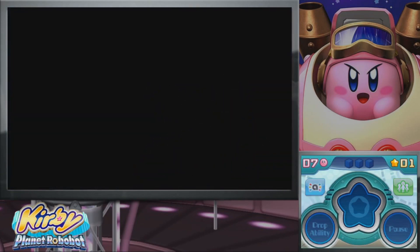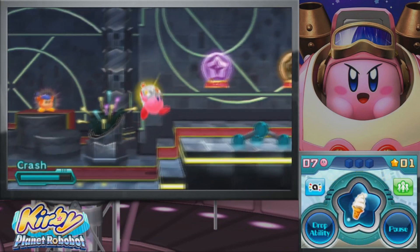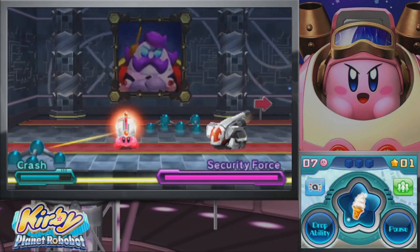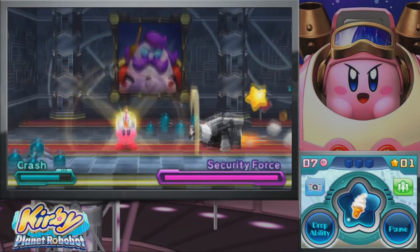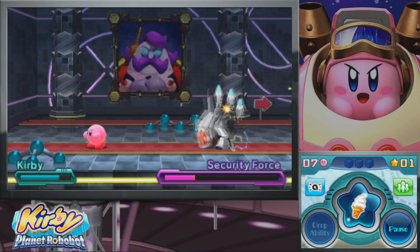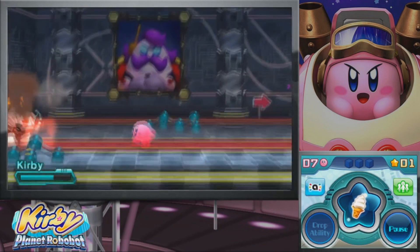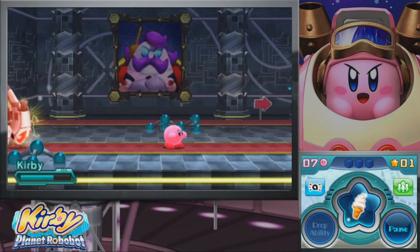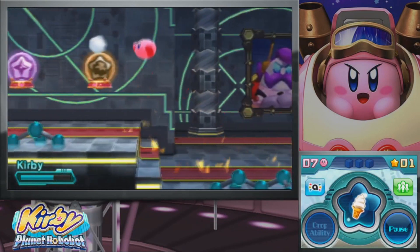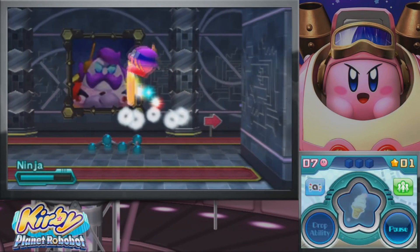Everything is blowing up around me! What can I do? So we actually have a security robot we have to deal with here. We're going to go ahead and crash on into him. We actually did a lot of damage to him too. Oh no, he pressed the button — he's going to explode! Before I do anything, let me grab a power up here. I'll go ahead and use Ninja. I don't see myself using it for very long, but for now I'll use it.